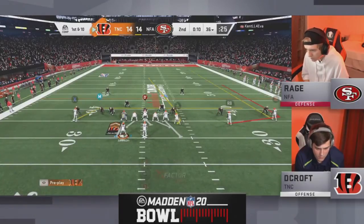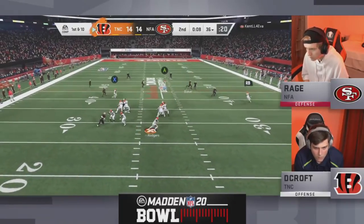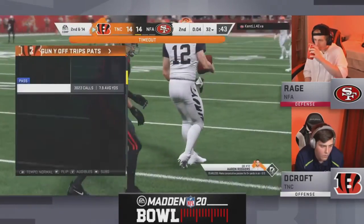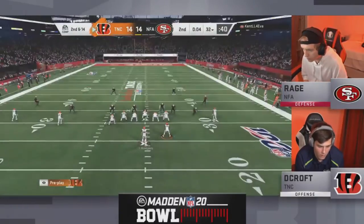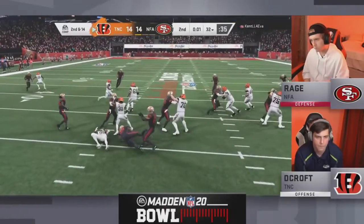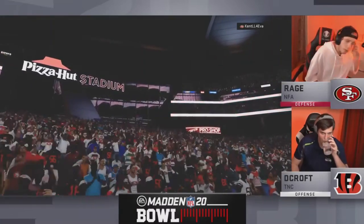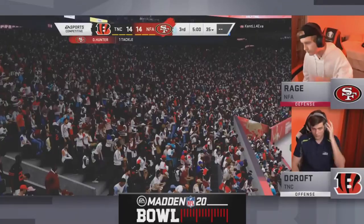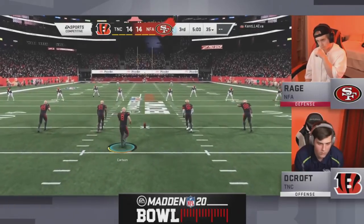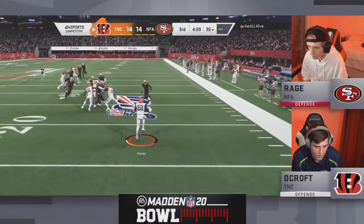Rodgers outside the pocket — Rage is going to break down Aaron Rodgers for a sack. Loss of four. Decroft could have hit that drag trying to get up the field. Now we're just gonna see a run here — try to end the half. 14 all. This game looked like it was gonna be a runaway, and then Rage scores 14 unanswered. We got ourselves a scoreless second half start — all tied up, and it's gonna be Decroft getting the ball to start the second half.